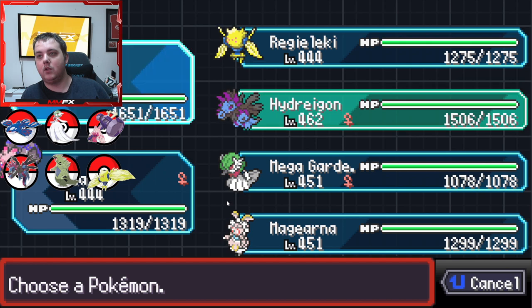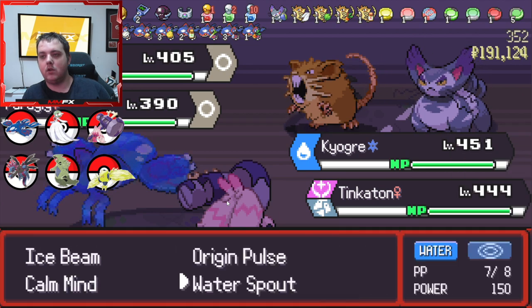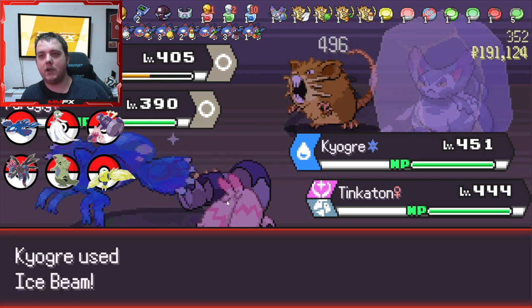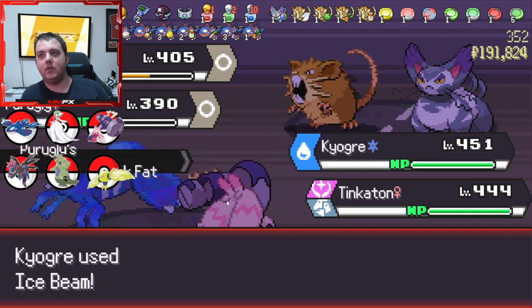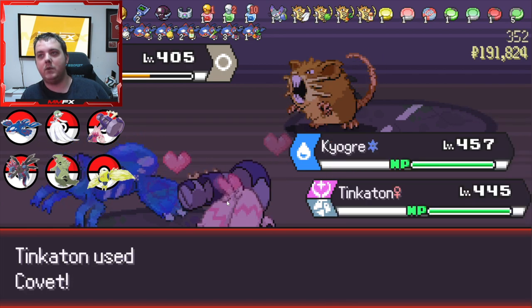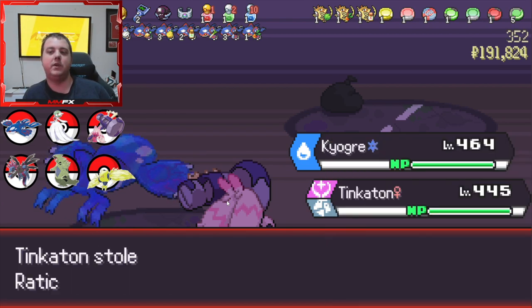We are just going to give it back to Kyogre as he's our main mon. So let's Ice Beam and Fake Out the Raticate. Ice Beam and Cover it. Once again we could lose out on this item very easily. A Grip Claw would be nice right now, meaning that we get two procs of it. We actually got the item - nice! But yeah having two procs of that would be nice.